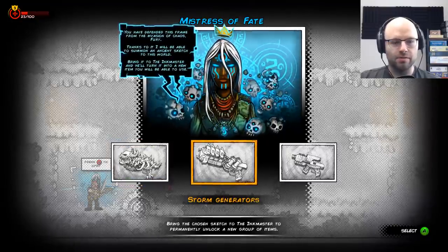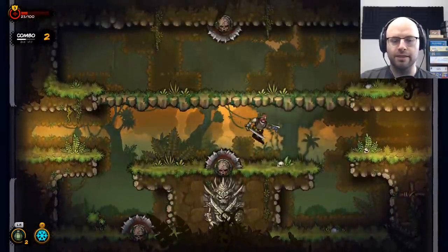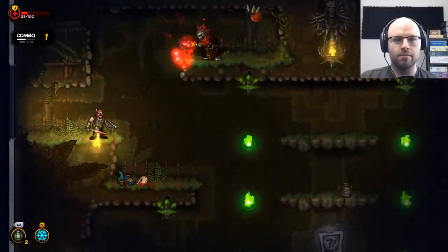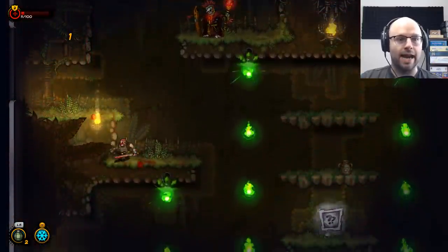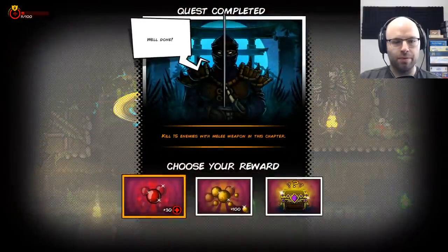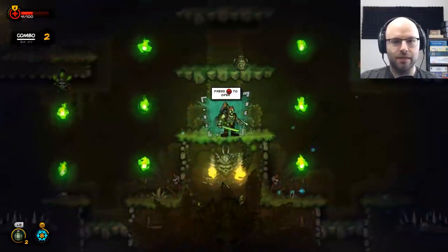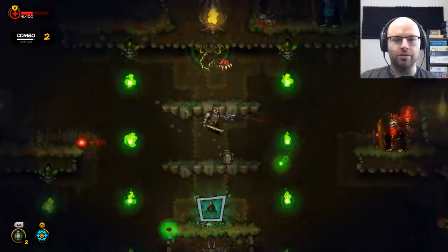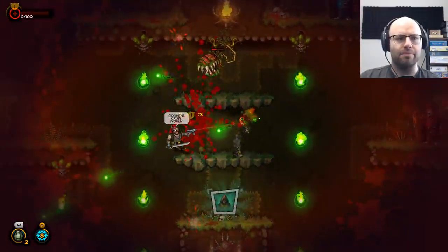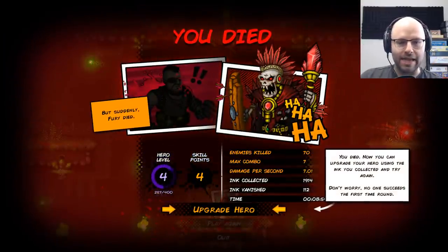The choices are the Souls Guns, the Storm Generators, or the Impulse Guns — give me the Storm Generators, that sounds cool. Great attack — give me a little freezing. I need my superpower, please. Our reward — please give me 30 HP, I want to keep this going. I can't donate yet but I will return. I will give you the donation that you desire. And then I died.